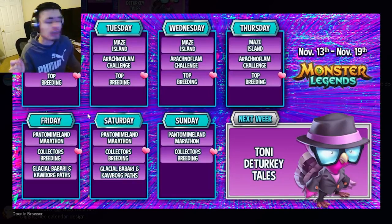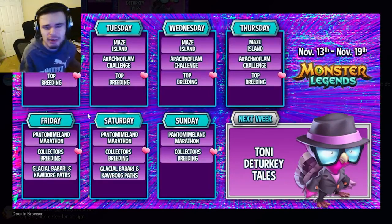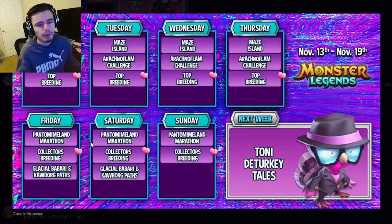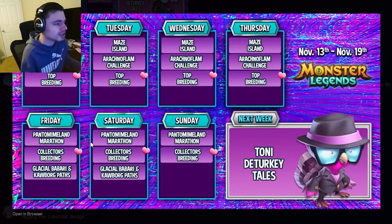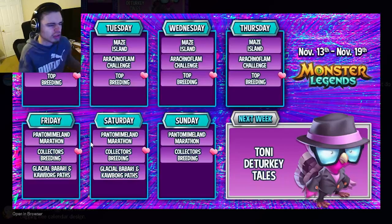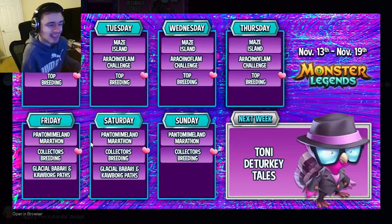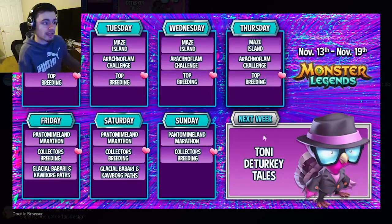On Friday, the brand new Marathon starts, where you're going to get a brand new mythic, so that is a great event. The Collector's Breeding also starts, so you can get a bunch of free mythics out of that — they will be older mythics but mainly for putting in books. The Glacial, Barberry, and Calborg paths start as well; neither of those two monsters are really that great, so just get whichever one you need for books. The paths will end on Saturday and the rest of the events will end next Thursday.